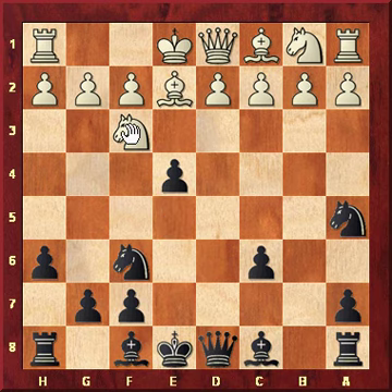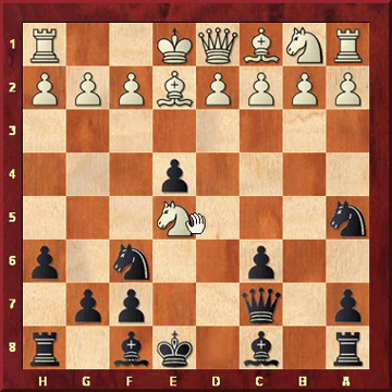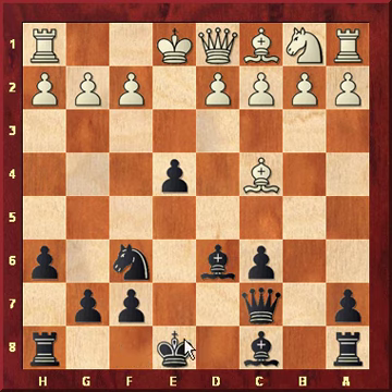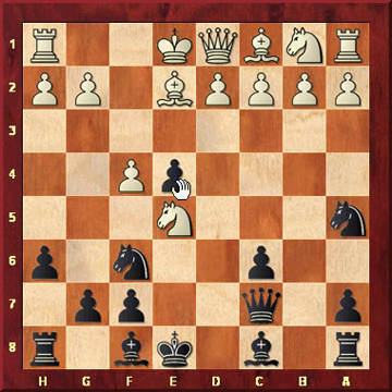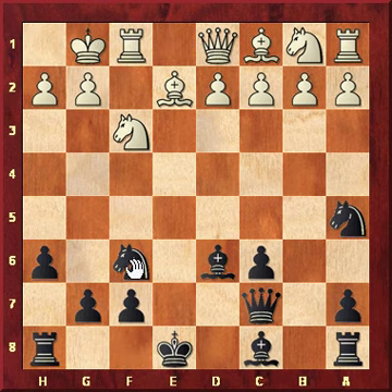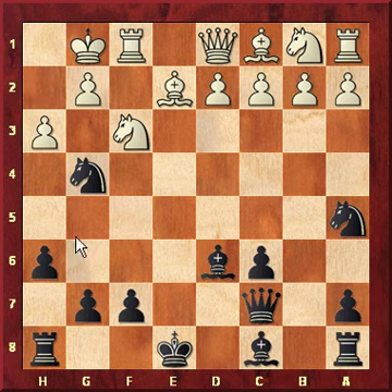Black continues to chase the knight — knight to e5, queen to c7, still attacking the knight. White has to protect it with the pawn, or he can try to move his knight to c4. Black will just exchange knights. Bishop to d6, followed by castle kingside. After f4, black captures the pawn, knight recaptures, bishop to d6, castle kingside. Knight to g4 giving more pressure on the h2 pawn.